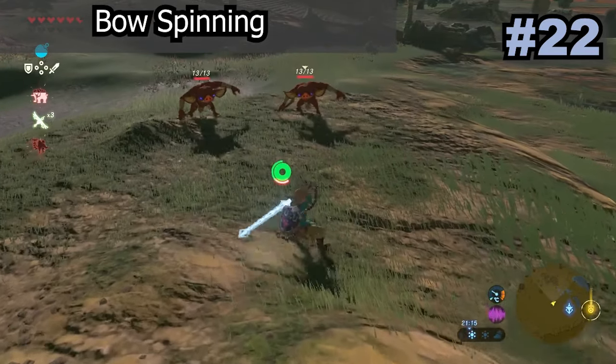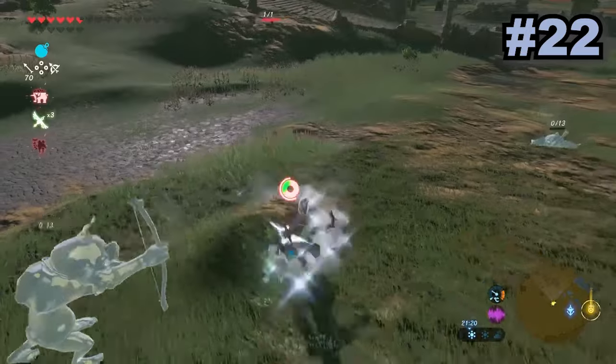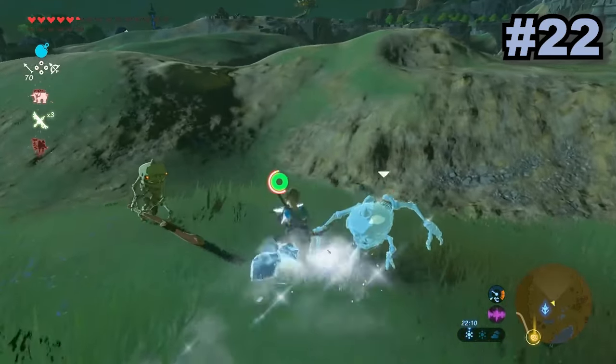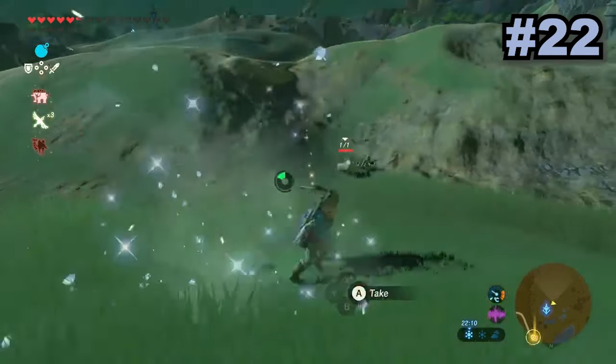Bow spinning allows Link to spin around his bow like a two-handed weapon while keeping the elemental effects from the main weapon. To set this up you just need a two-handed weapon and then begin spinning it by holding Y. Quickly press ZR and B at the same time and you should start to see Link spinning around with his bow.